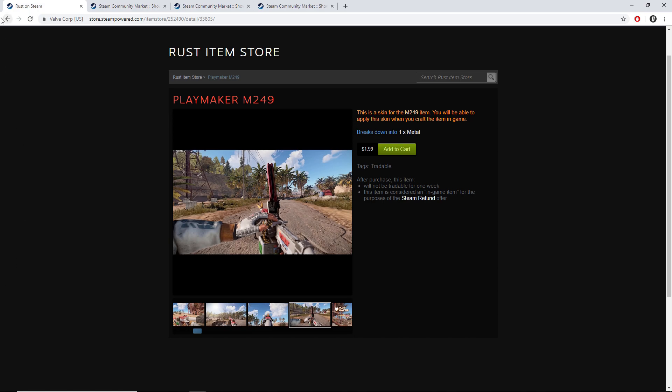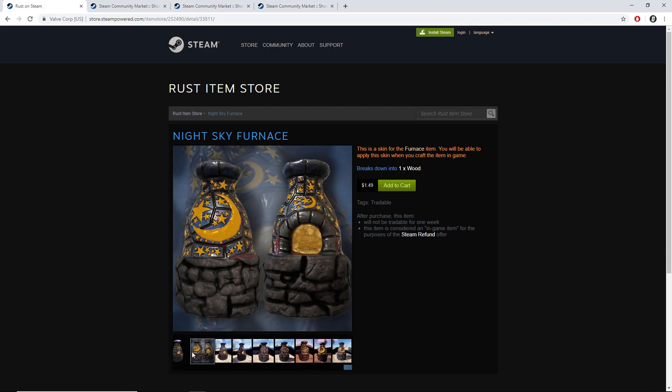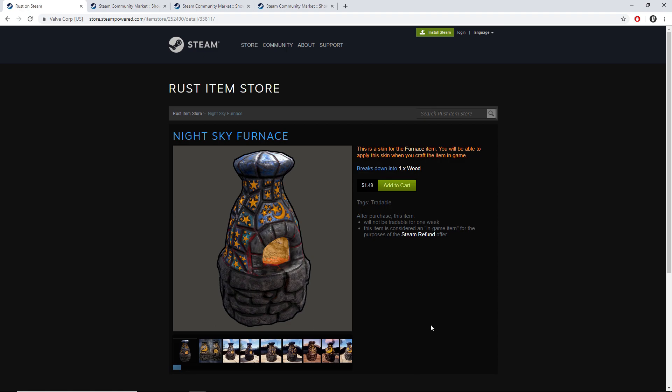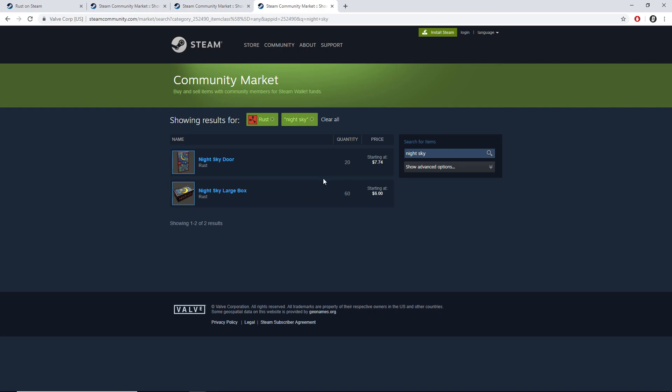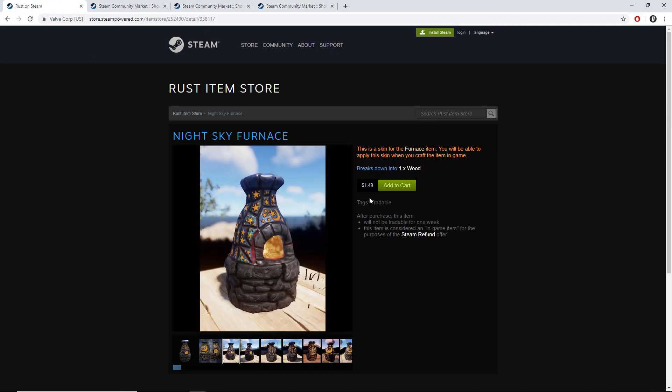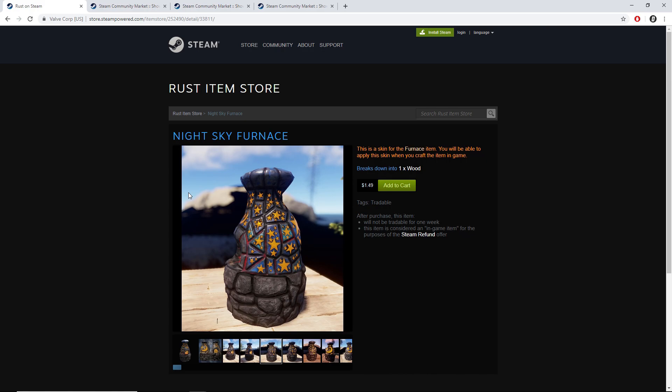My third pick overall is the night sky furnace — it glows in the dark. You can't really see it in these photos, but someone from my Discord confirmed it glows in the dark, and all the other skins in that theme have glow-in-the-dark as well. If we look at the Steam community market, they're selling for much more than the current price of $1.49 USD — these are being sold for like $7 and $6, which is roughly six times the profit from investing. That's pretty good margins.